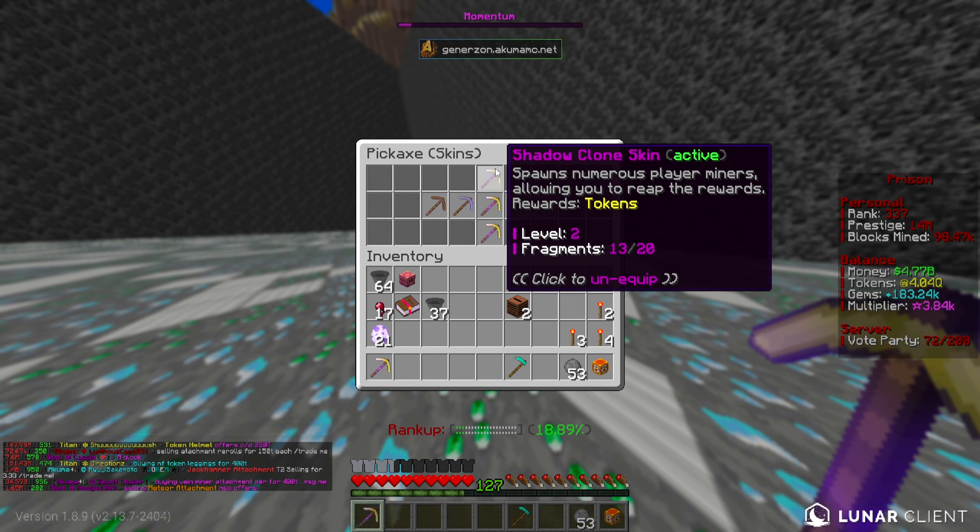We've been working mainly on the Shadow Clone skin. I've been getting these from the Mystery Vaults, I think they are - pretty much getting a bunch straight out of the vaults and also a lot of mythical skin boxes to get that many Shadow Clone skin fragments. I'm excited to see what our proc looks like at level 2 of Shadow Clone, because we've only had level 1 this entire season. I think when that skin levels up, it essentially adds more player miners per level. Before, we had like 4 player miners spawn in whenever it procs.